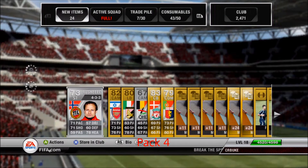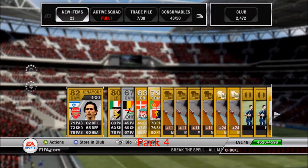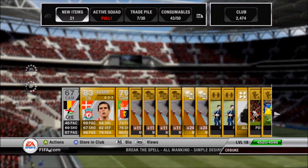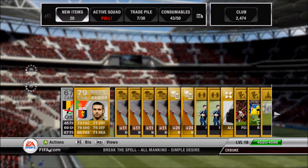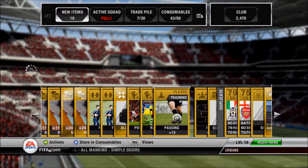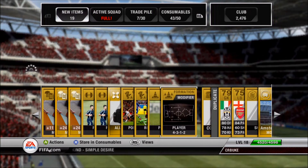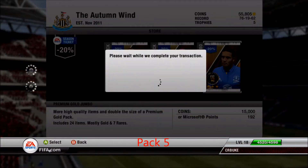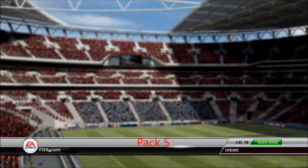Fourth pack we have Agger from Liverpool, so we're getting a lot of BPL guys early on. Also got Benny from Arsenal and Bows already as well, some guy from Genoa, and we got 2,000 coins in here too — pretty good, not horrible. Fifth pack coming up.